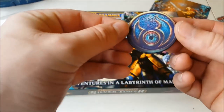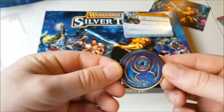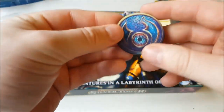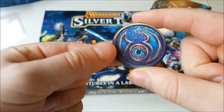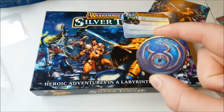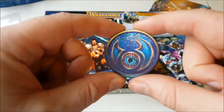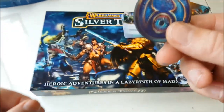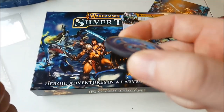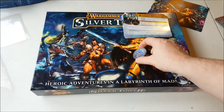And then finally we have the Rune of Tzeentch. This is like a poker chip and you pass it around during the game to show who's the rune-marked player — it's the rune-marked player who is controlling the monsters each turn. Launch packs get 10 of these, so again these are going to be fairly collectible items.